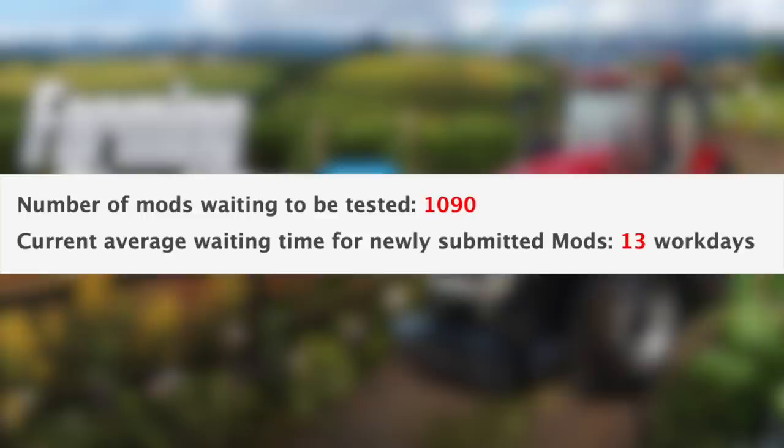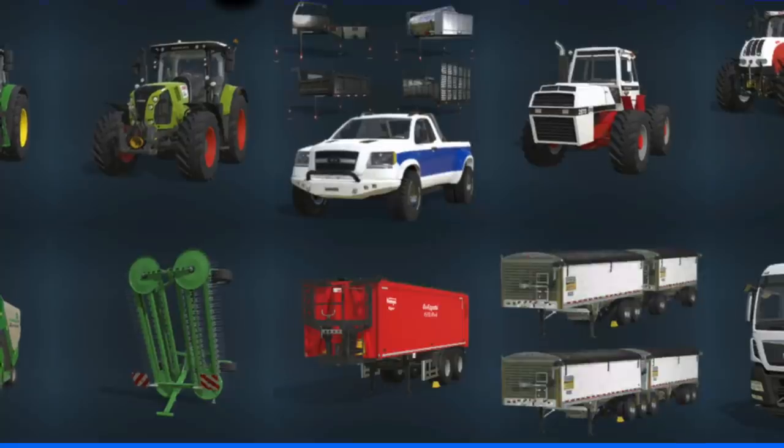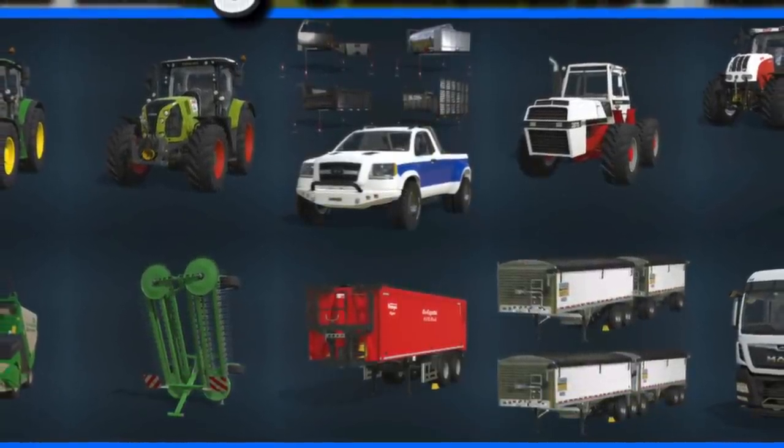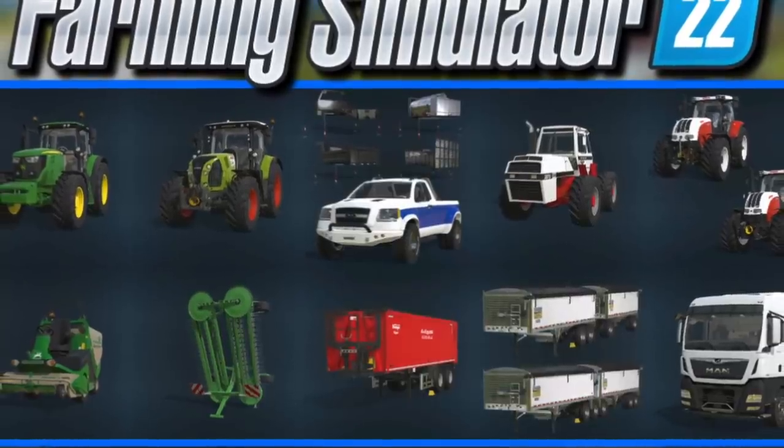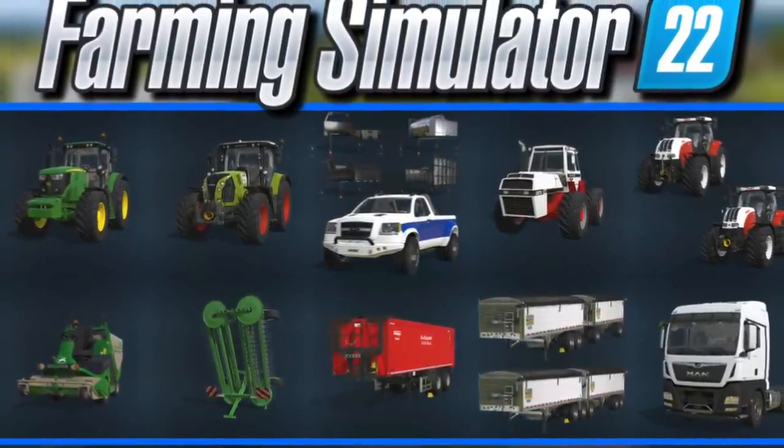With all that said, we still have 1090 mods sitting waiting to be tested and the current average wait for newly submitted mods is 13 workdays. In addition to the mods in testing, 21 new and updated mods were released today on the in-game mod hub for FS22 and two for FS19. I've already made a video showing all of those off - you can find that video linked in the first pinned comment and description below.